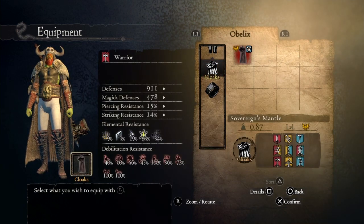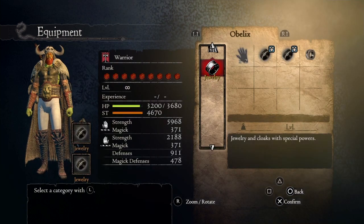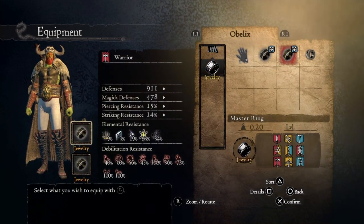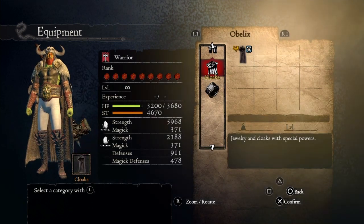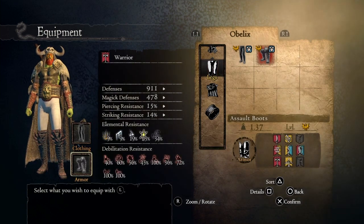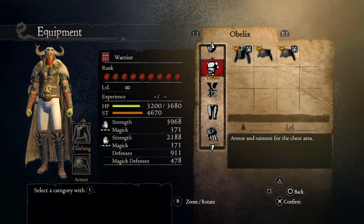You can get the Sovereign Mantle from Bitter Black Armor level 2, the Master Rings from Bitter Black Gear level 3, the Warrior's Band from Bitter Black Gear levels 2 and 3, and the Assault Boots from Bitter Black Armor level 1.